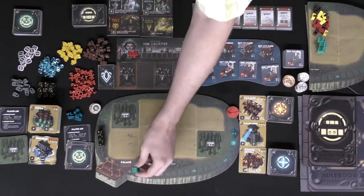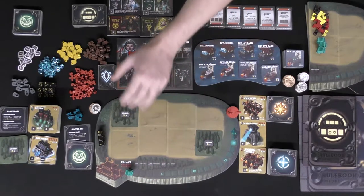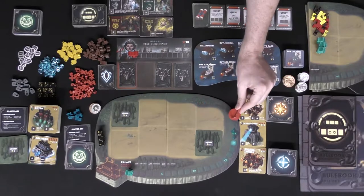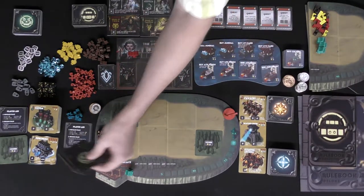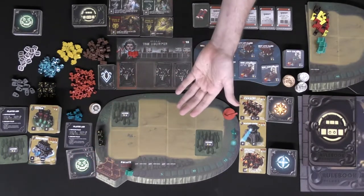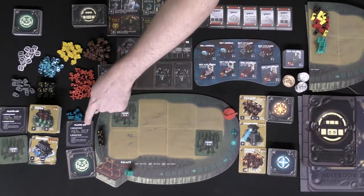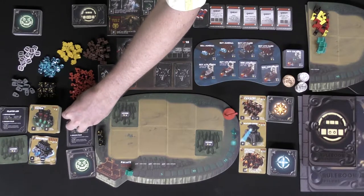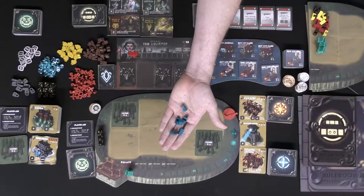You'll get three dice and this culture track marker that starts at zero and goes to 18. There are two locked spaces. Some players start with the starting player token, and you get two hero cards — shuffle them up and deal them out at random. Sometimes you can use them, sometimes you can't, depending on the scenario. There's a player aid for every player.